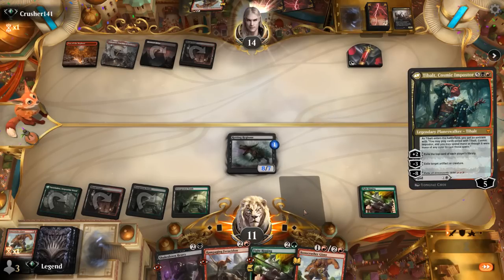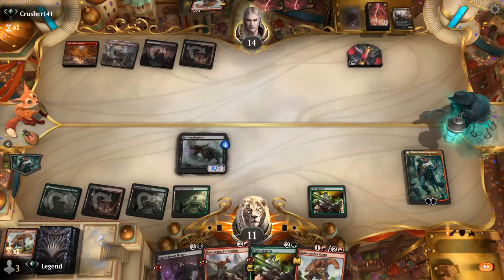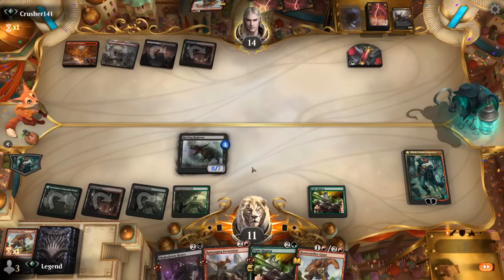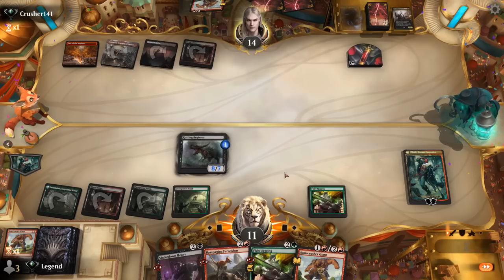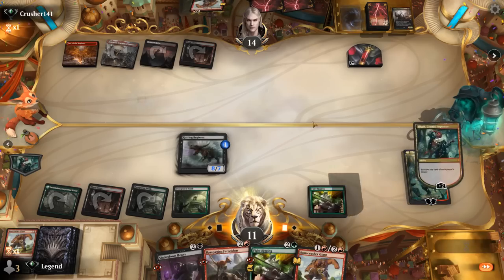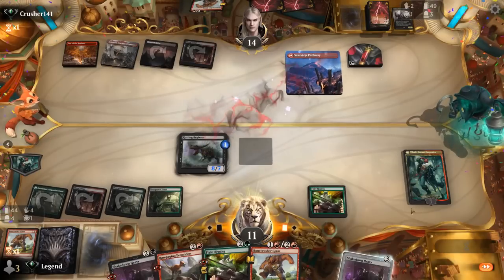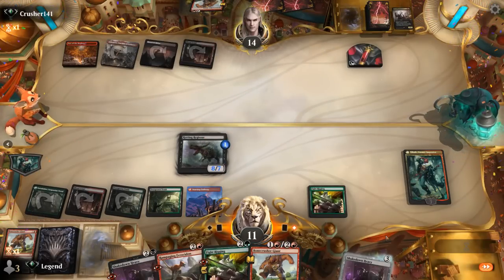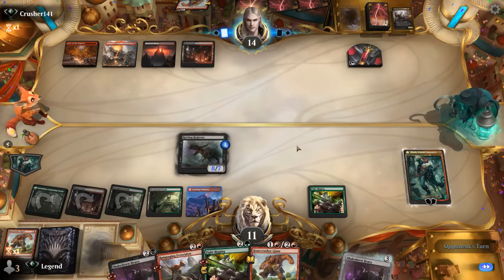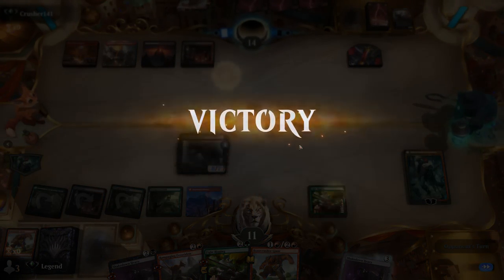Cast Tibalt, which can plus and hopefully find a land. Might have wanted to keep red mana untapped in case we want Stomp. Opponent could Voltage Surge dealing four to Tibalt but we'd still be able to plus. There's a land — okay, so we still have Stomp available. Still at 11, a relatively healthy life total. And our opponent concedes — yeah, Tibalt for free is pretty hard to beat. On to the next one.